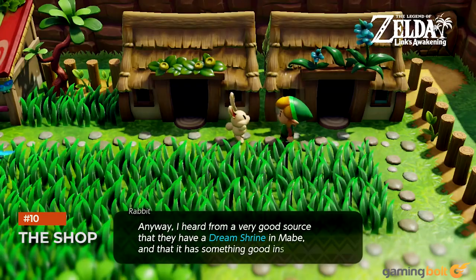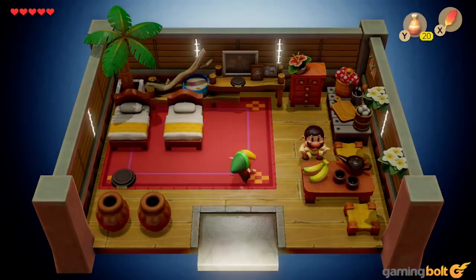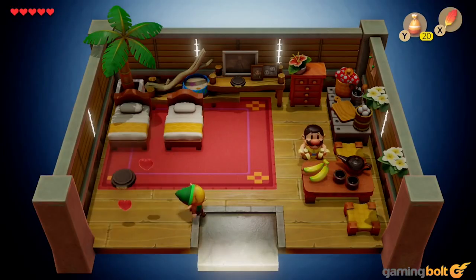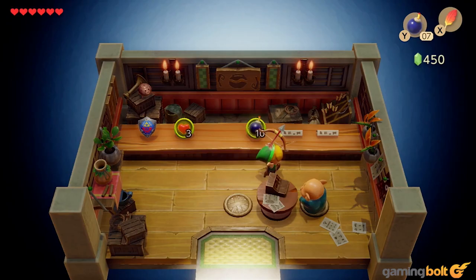The Shop. Keep visiting the shop in Mabe Village. It sounds basic, but it's really important. The shop is where you can buy and restock bombs, and it's also the only place in the entire game where you can get a shovel and a bow. You'll need the shovel to find secret seashells, while the bow is a very useful weapon and is required to get through the 8th dungeon. The shop stocks some pretty useful stuff, so keep checking in to see what's on sale.